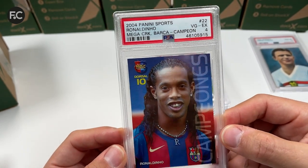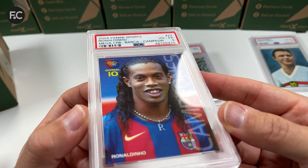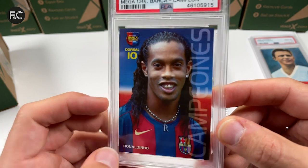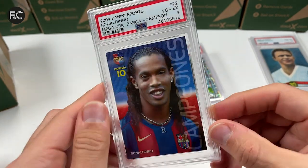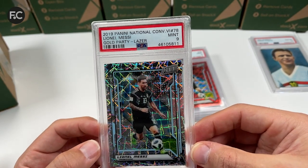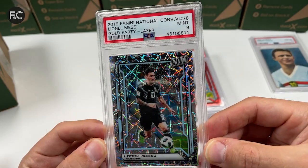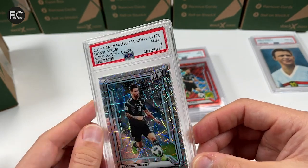There's a card that came back a 4 — I can't understand why; the corners seem very sharp, no surface damage whatsoever. Should be a 7 or 8 at least. We have a Panini National Convention gold party laser PSA 9 — Lionel Messi — looks great. And another PSA 9 for the Panini National Convention VIP gold party red.